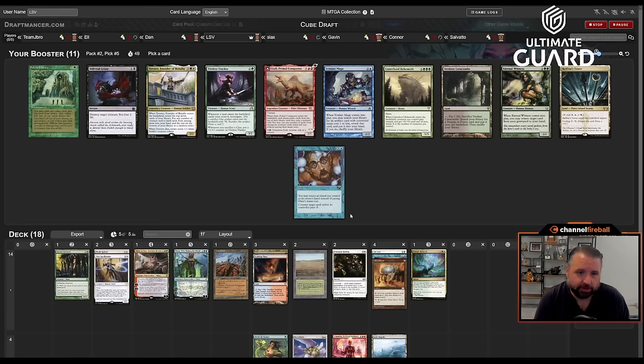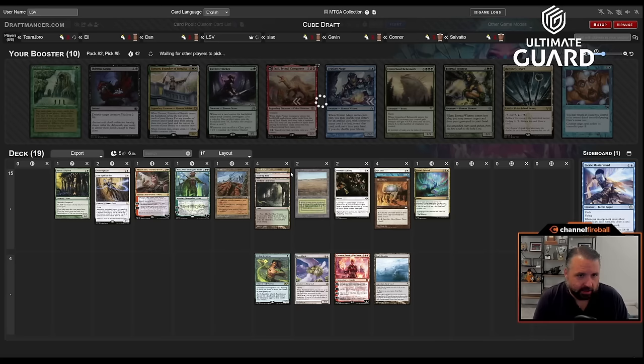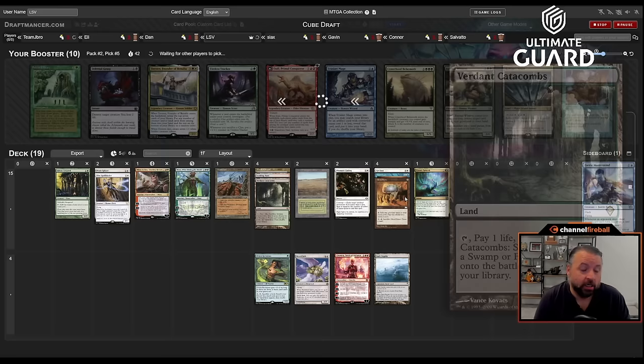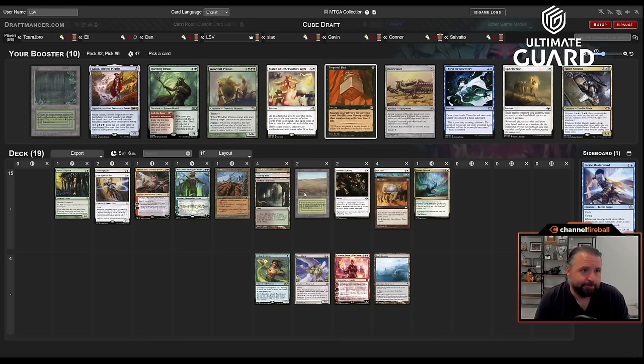Now there's a Verdant Catacombs and also an Izzet Panorama — wow, just a lot of really powerful big cards coming around. There's Daze, Tireless Tracker, Sylvan Library. I'm just going to take the Verdant Catacombs and now just play the cards I want to play. With three fetch lands, something like Ren & Six would be really good if I see it; I can play cards of all sorts of colors. Every single card in this pack is good.